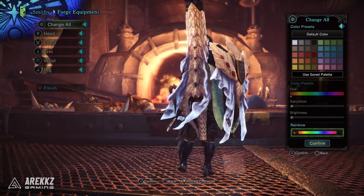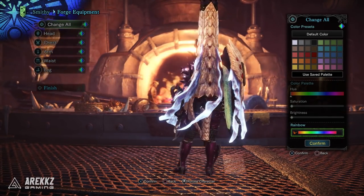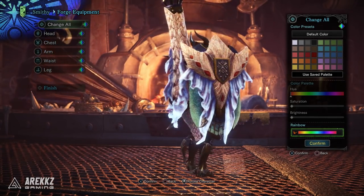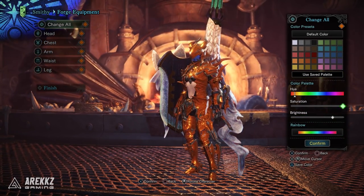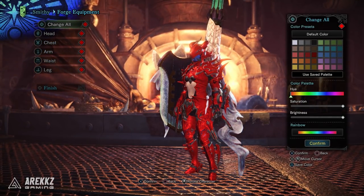The set is the Draken Alpha set — it's the Dragoon armor set from Final Fantasy 14, and this is what it looks like. This is the female version right now but the male version looks largely the same minus the stomach window. More excitingly though is the color potential — almost the entire armor set can be colored, so you can go from nice subtle colors to super bright and garish colors if that's your thing.